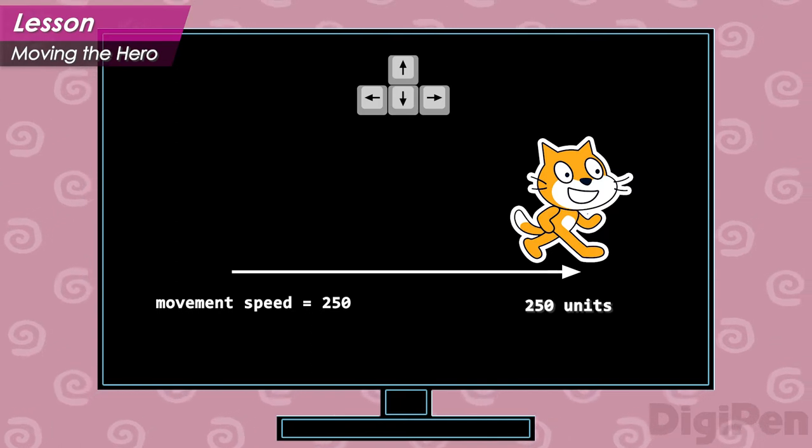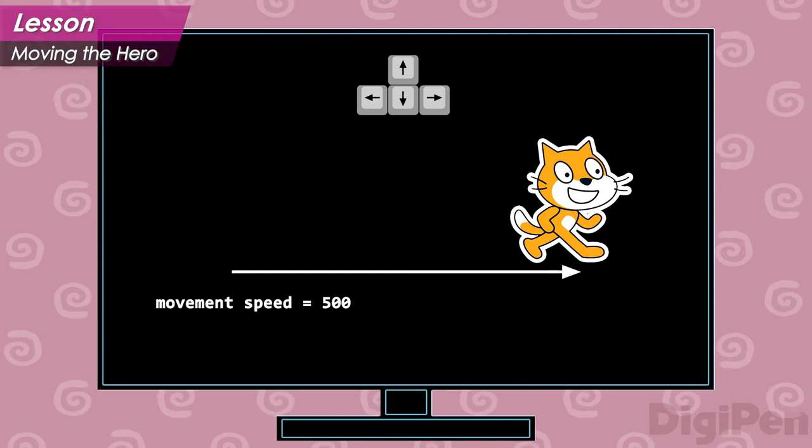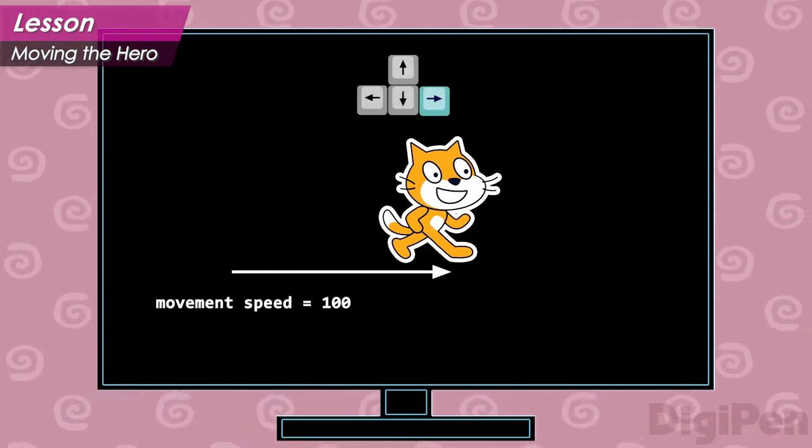If it were a bigger number, like 500, then the hero would move faster. If it were smaller, like 100, the hero would move more slowly.